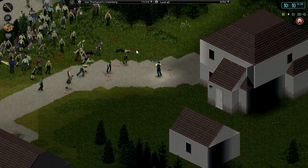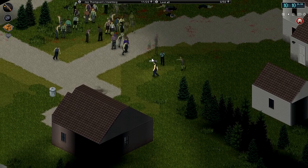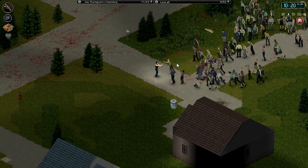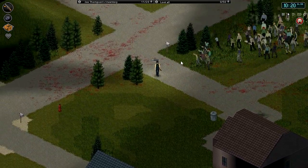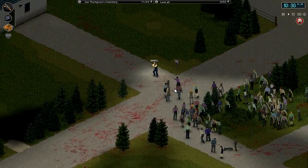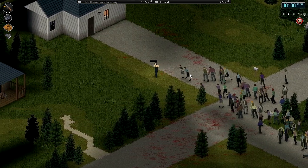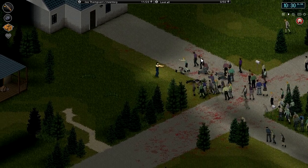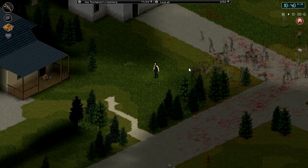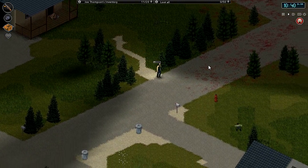We keep losing the sound on the gunshots — it's not good. Let's wait till we're fully reloaded and then take some more out. I'm starting to think maybe I would have been as well bringing out our normal shotgun, but I knew I was gonna be doing some close range work so I figured this would be the better option. Let's just keep kiting them around the neighbourhood — at least this way we're pulling them away from the warehouse and we have an escape route available to us.